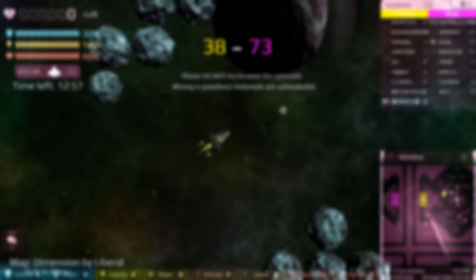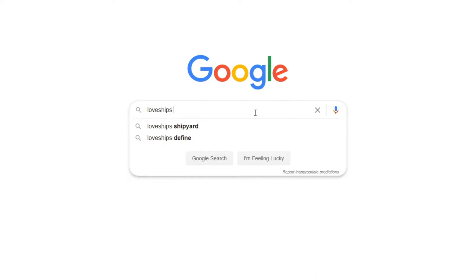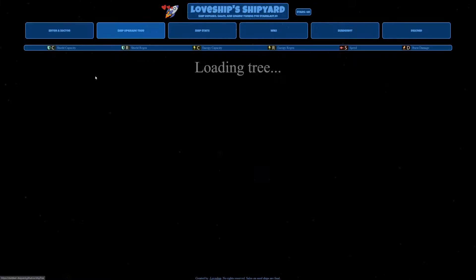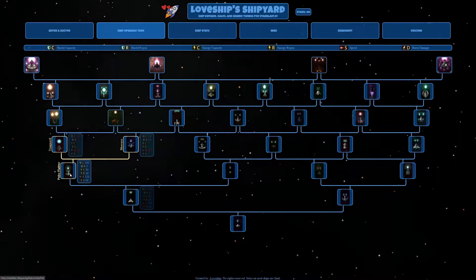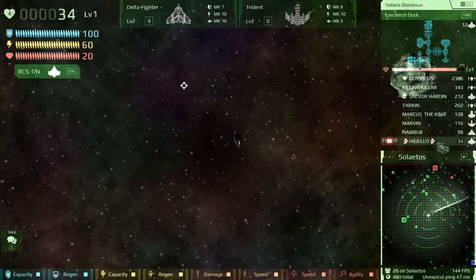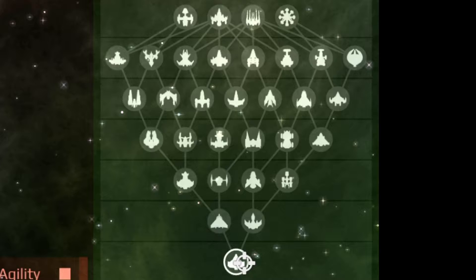Before we begin, let me provide you with some ways to access the ship tree. There is a website called Love Ships Shipyard, link in description, where you can explore an interactive ship tree. This tree is up to date and shows basic stats of each ship. You can also access a less detailed ship tree by pressing escape while in a game — you can see silhouettes of the ships, but no actual information, so I'd recommend using Love Ships over the in-game tree.